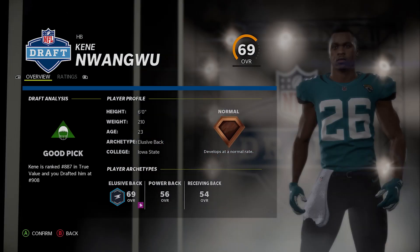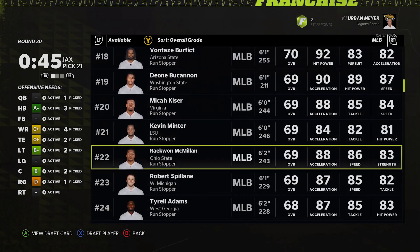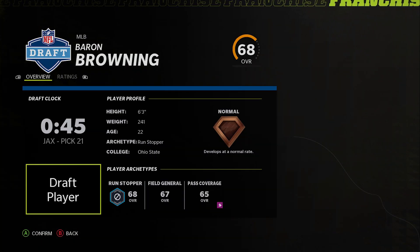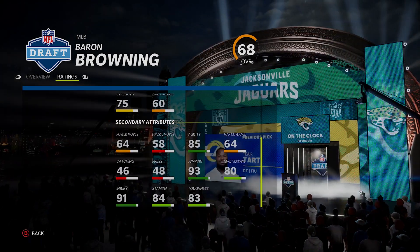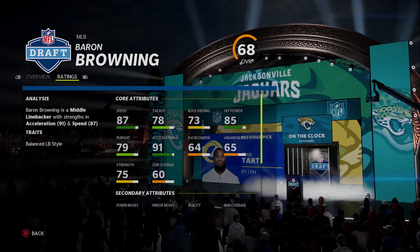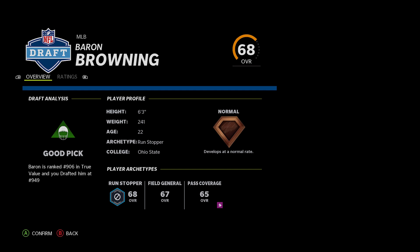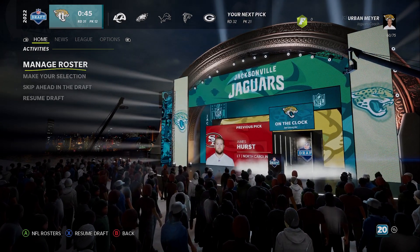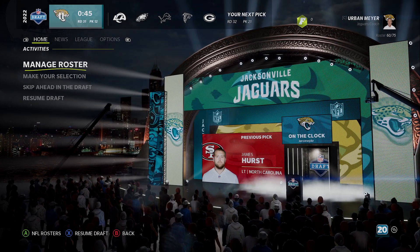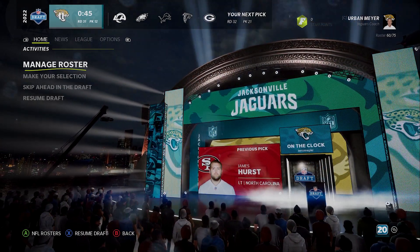My favorite linebacker — please be there — and he is! Baron Browning, 6'3, 22 years old. The only downside is catching. Everything else is nearly flawless — solid change of direction, decent coverage, 85 hit power, 87 speed, 91 accel, 93 jumping. I didn't want to draft too many linebackers but here we are. Looking at the list — where is Devin White? Devin White was at 31. Instead of Devin White I think I would have reached for Ed Oliver, but Devin White is so good it's hard to pass.